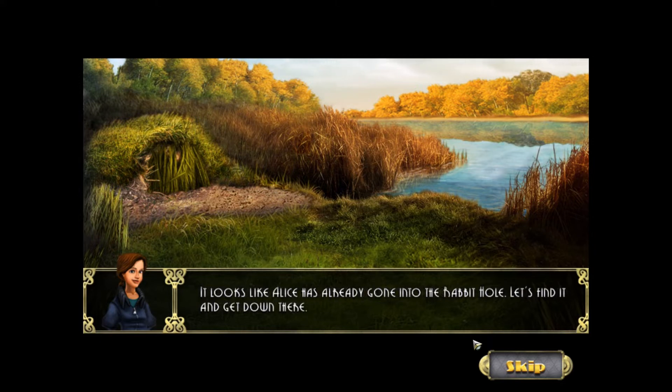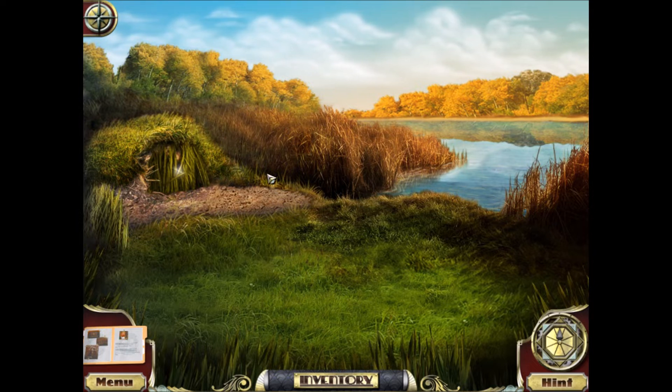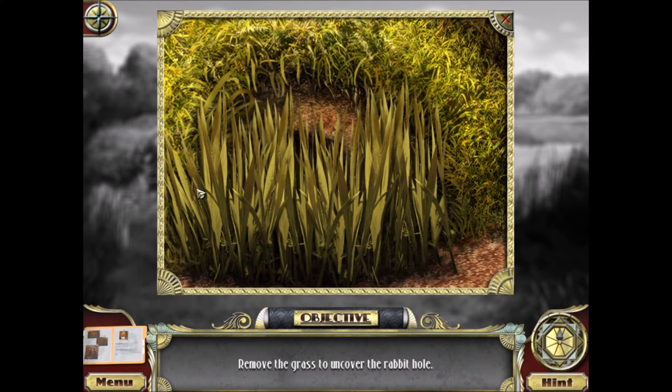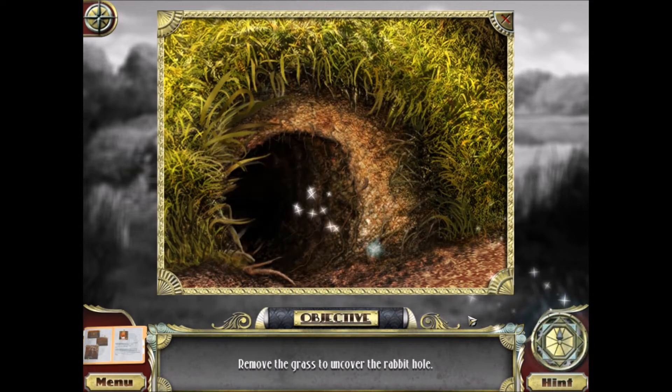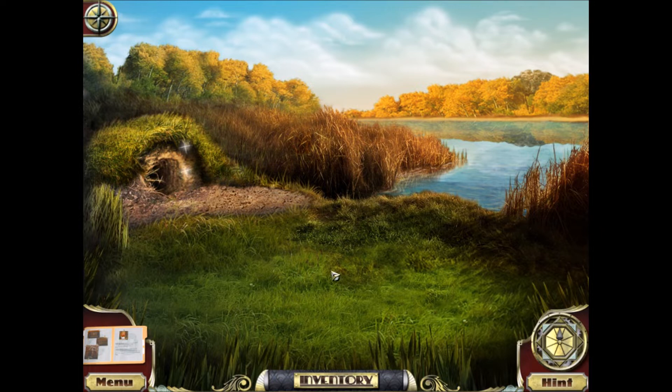It looks like Alice has already gone into the rabbit hole. Let's find it and get down there. So we are already in the book, Alice's Adventures in Wonderland. Let's find the rabbit hole — it's pretty easy to find. It's over here on the left. You see those sparkles? That's where it is. And we have a puzzle — a very simple puzzle. You want to click on the tufts of grass to uncover the hole. So now we're going to go through the rabbit hole and see how deep it goes.